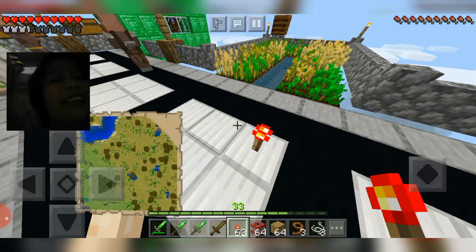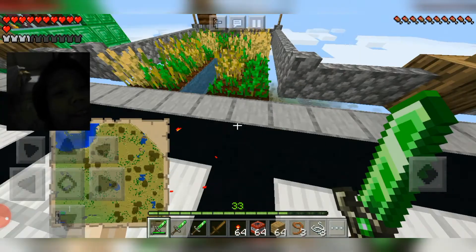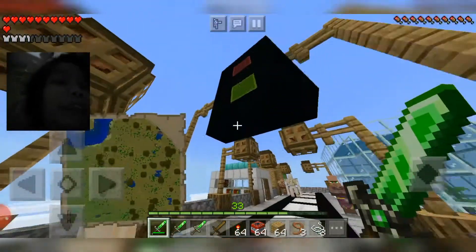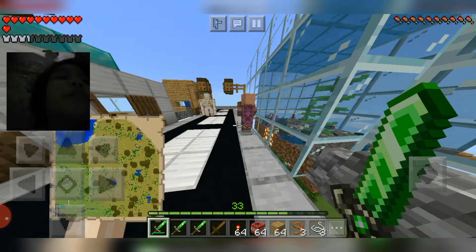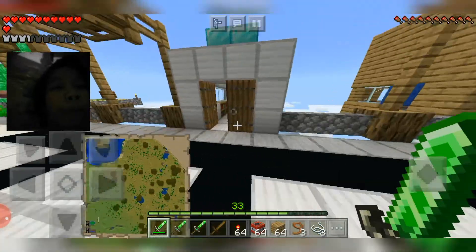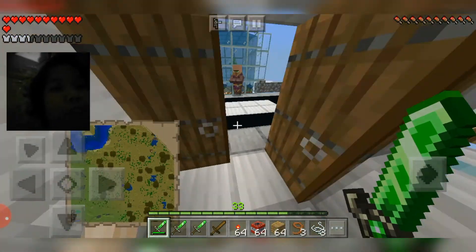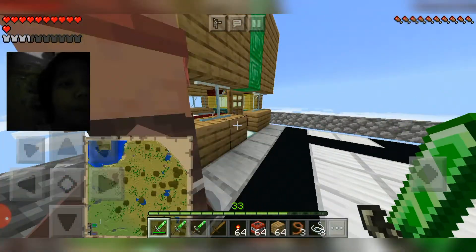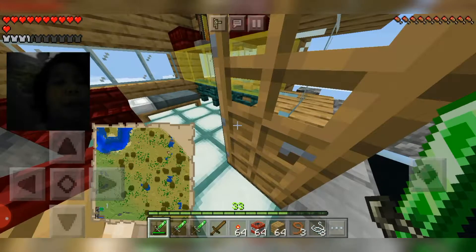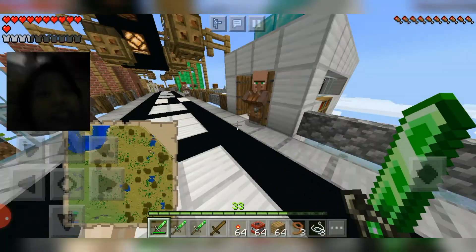We've also got a traffic light here, and the next one we got some fish bowl. We've got two villagers who are very rich — that's why we got this house. And lastly, we've got the cleric's house. There are some chests over here, but I'm not going to show you the chests — you can check it out yourself.